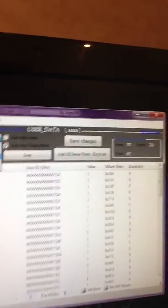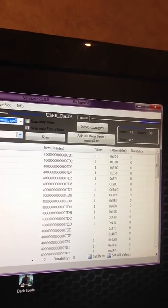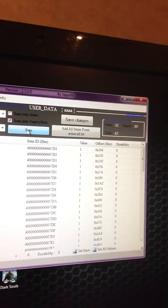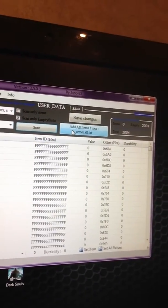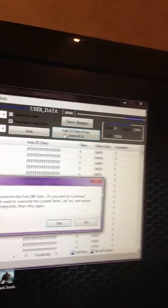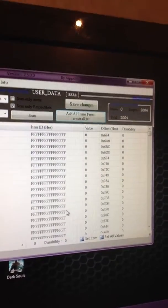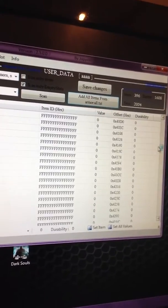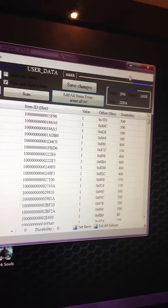Now that that's been saved, you can go ahead and go to anything — all items, all weapons, all shields. I'm going to go ahead and go All Armor. Hit Scan Only Empty Slots. It might take a while because there's a lot of armor in the game. Then hit Add All Items, hit Overwrite, and wait a little bit. There you go — there's all the armors in the game. There's going to be a couple of empty slots, but don't worry about that. Just hit Save Changes again.